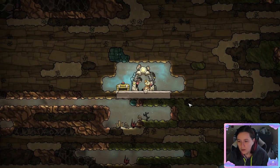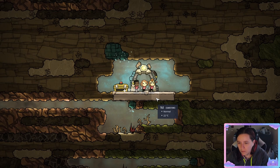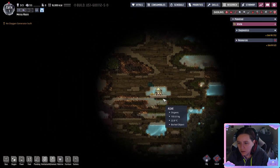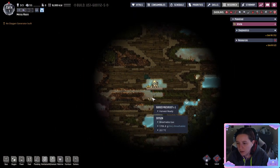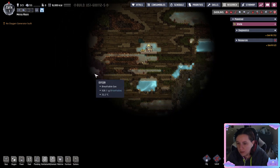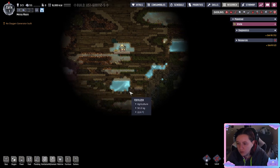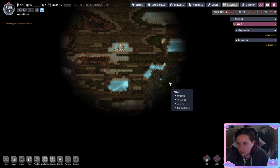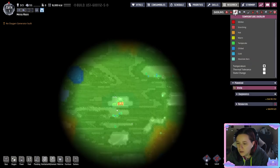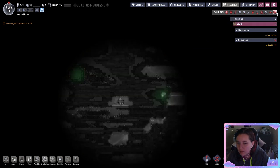So now we begin. Your dupes are in here, and the first thing you want to do is pause the game using the spacebar. Zoom out, look for your copper ore — which is the brown stuff — look for your water, and look for any other biomes that might show up. They have different resources than what you start out with. There's slime over here that's going to be good for the later game. Look at your temperatures — you want to avoid anywhere that's hot and anywhere that's too cold. Uranium you also want to avoid because of all the radiation.